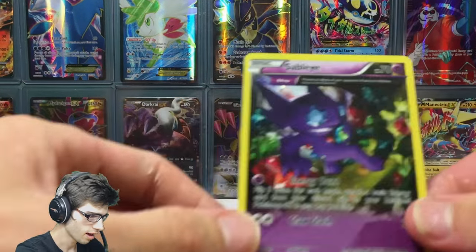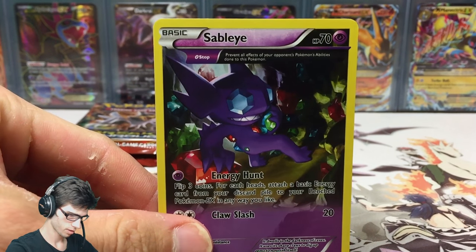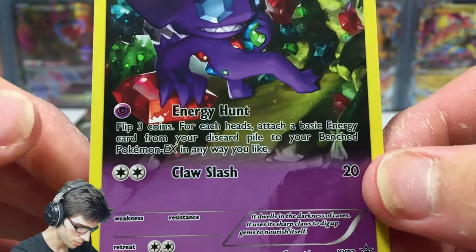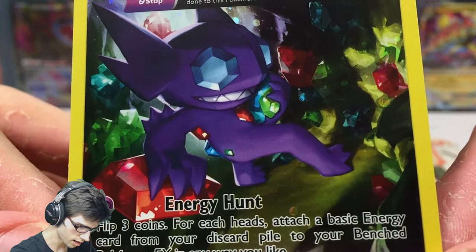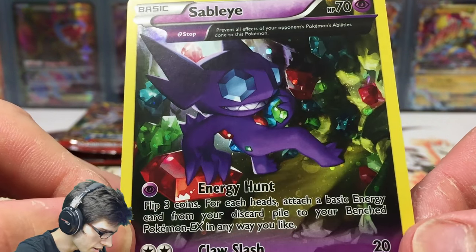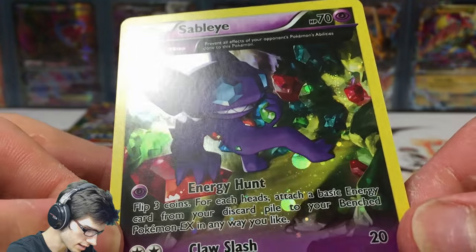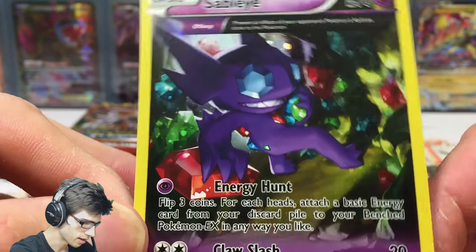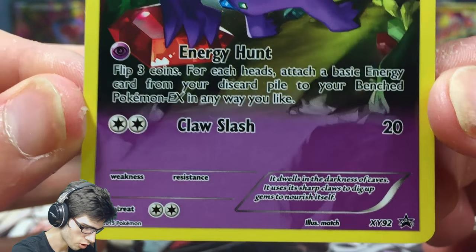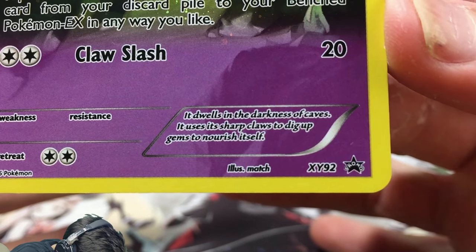Let's throw the three packs to the side and have a nice look at this Sableye promo. Sableye has 70 HP - pretty nice looking art, not bad at all. Let me know in the comments what you guys think of that art. It's like Sableye is in a gem field with a nice galactic collar and little dots all up there.